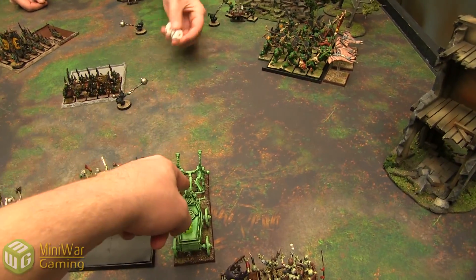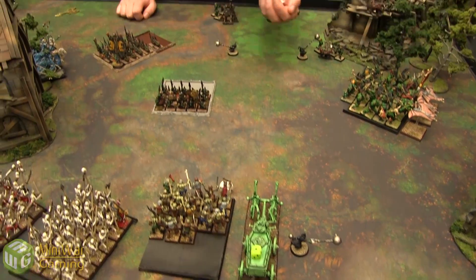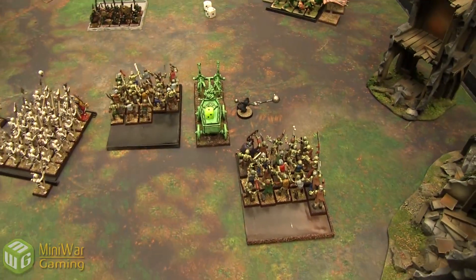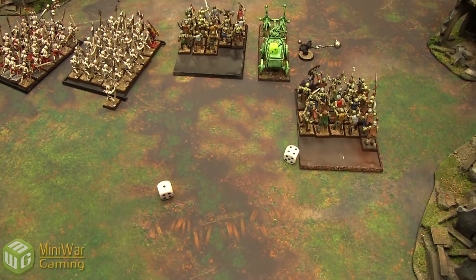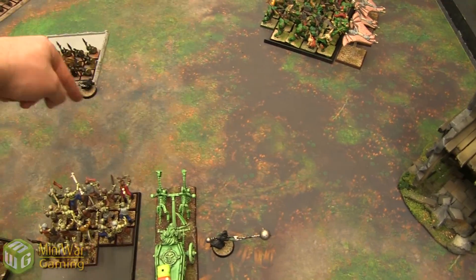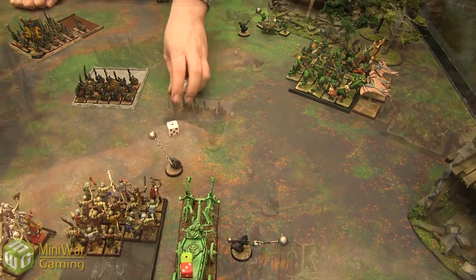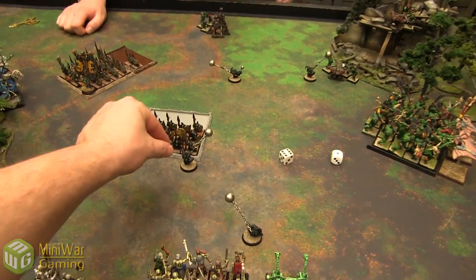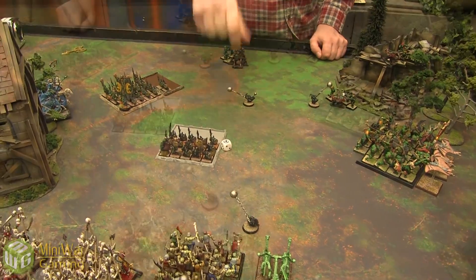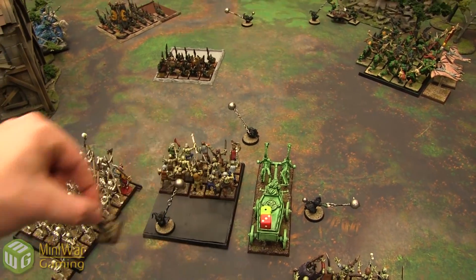Second fanatic aims at a different angle but only rolls 6, falling short. Last fanatic goes straight through the zombies — 7 inches, right through them — d6 Strength 5 hits on zombies, rolling 5 hits: 3 dead zombies. That also blocks me from reanimating because he's in the way.